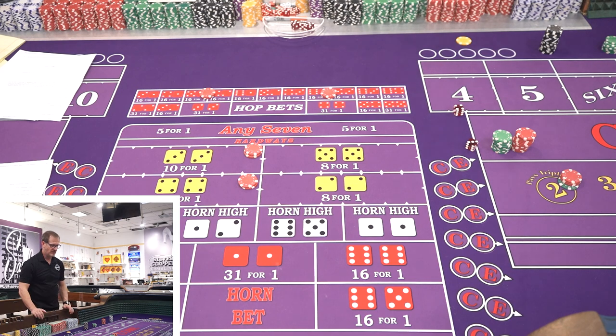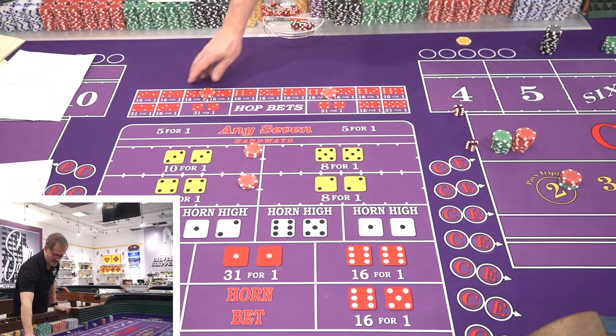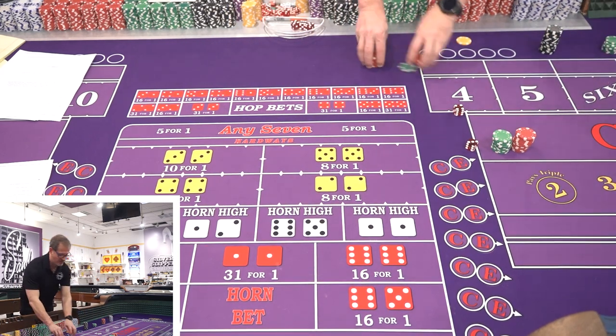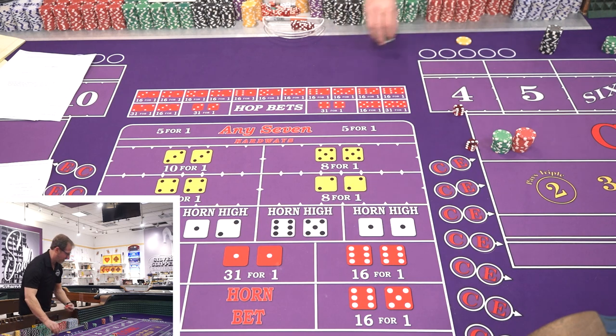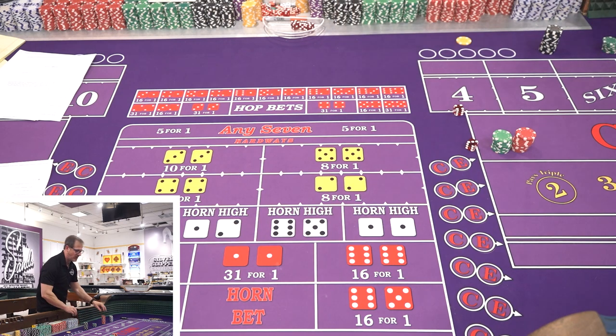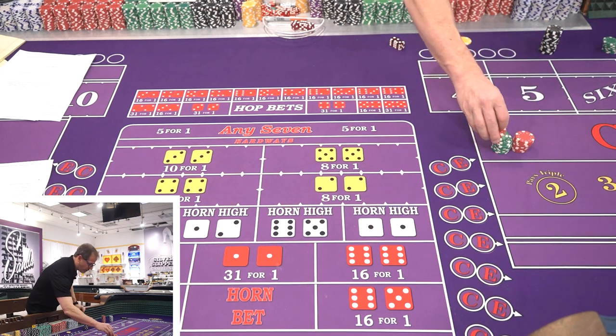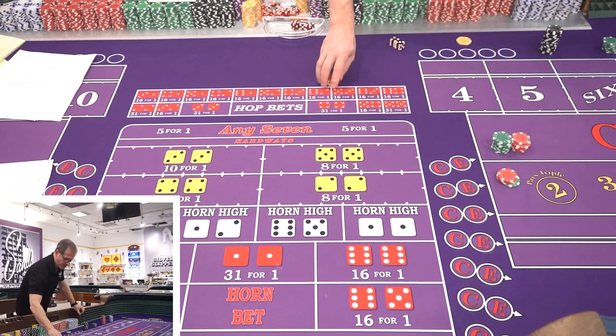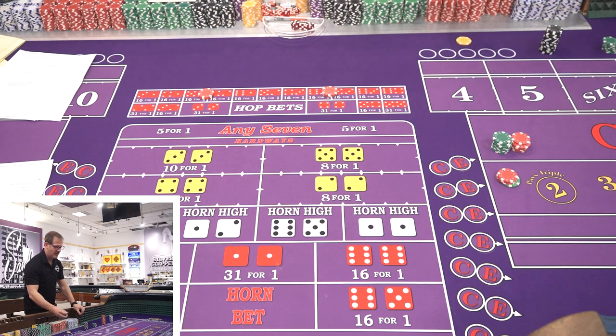Roll two: seven. That's going to set us back — the seven is always a downer unless you're on the don'ts. We lock everything up and start over. So we reset to roll zero, playing out one more time: $40 in the field, easy six and eight. Let's see if we can get to seven.